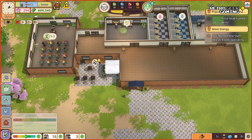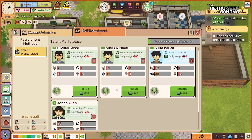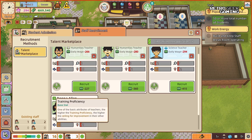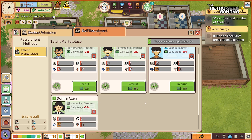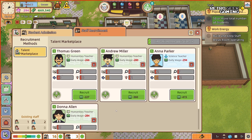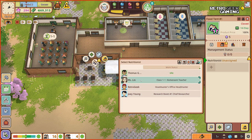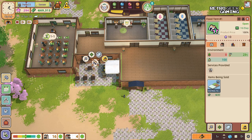We have training proficiency, teaching proficiency, research, and management. Maybe someone that is kind of well-rounded — Thomas. Thomas seems like a good person for this role. There we go, and now we have two ladies and two men. Excellent!